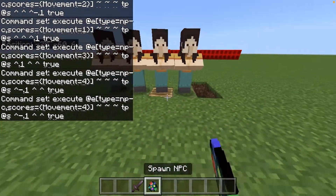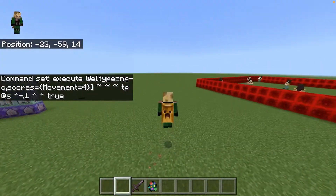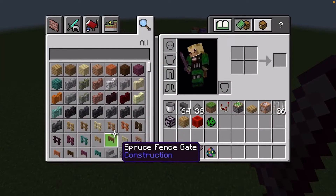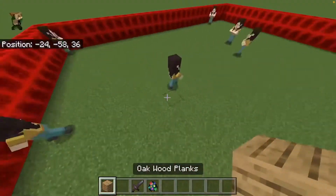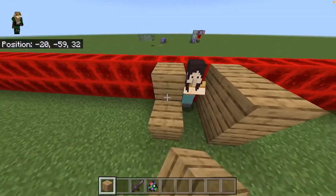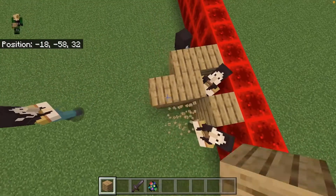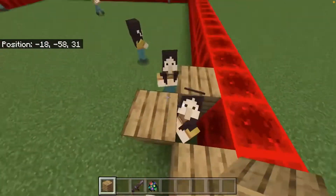That will pretty much make it so all these people will move. Now I'm going to kill them before they go everywhere, because they don't have a little box like I made them. But you can make a little enclosure for them. If I just block him in, he will never escape from there — he will not move whatsoever, he will not TP through the blocks. He will try to jump it, but he can't jump over it because it's two blocks.